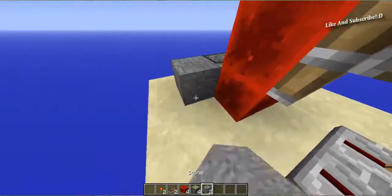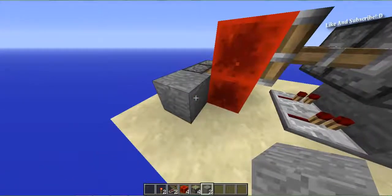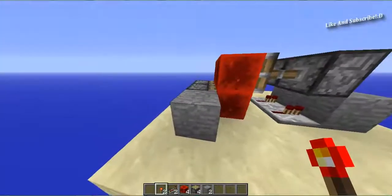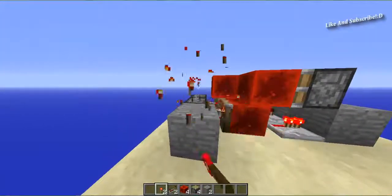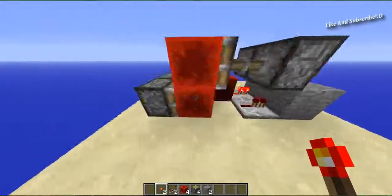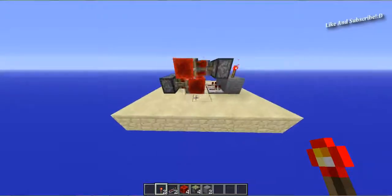Just place a block right there — that's the button switch. If you want to turn it into a toggle, just place one like that and remove this. This is the toggle and this is how to make a pulse.